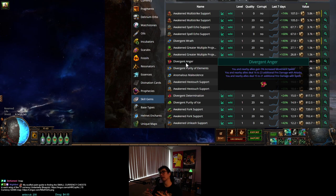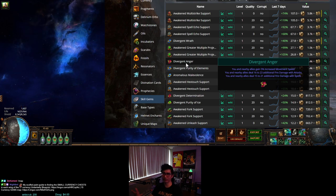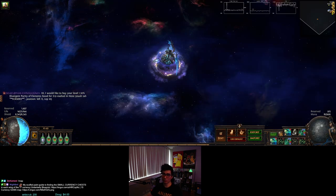You might think 5% movement speed kind of sucks — who cares if I get 5% when my boots already give 25-30%? But actually, this gets scaled by the aura effect and becomes pretty massive. It also benefits your party members when scaled. Let me just show you something here.